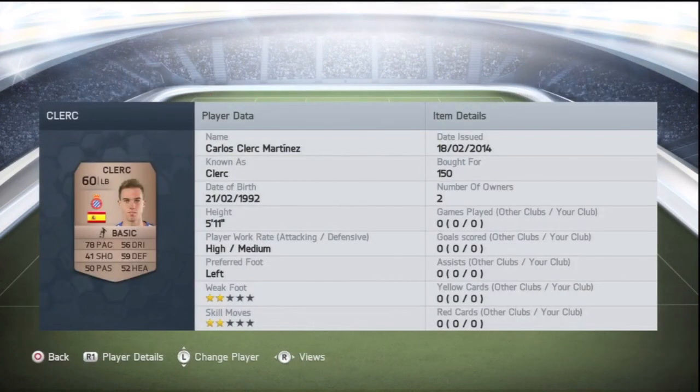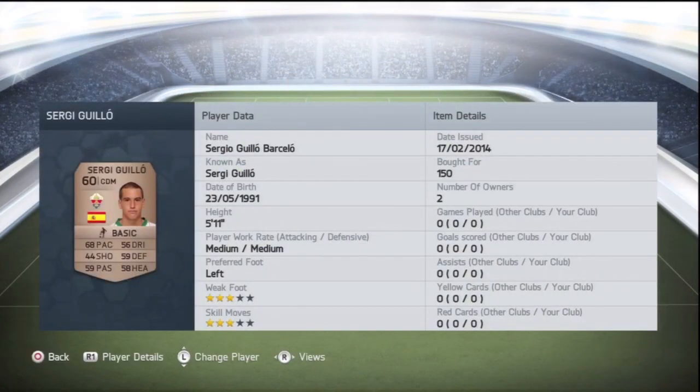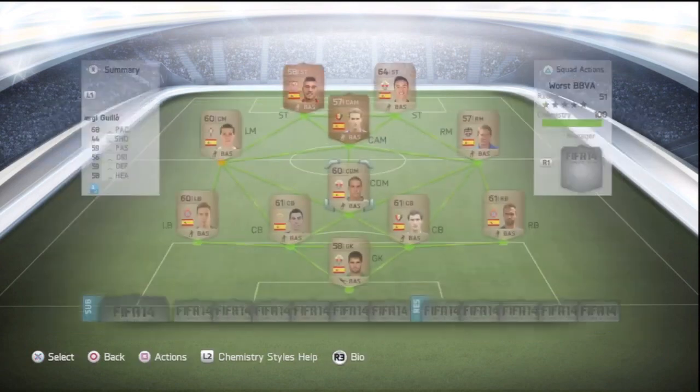The left back is Carlos Clerc Martinez — 78 pace, the fastest of my defenders, really happy about that, 150 coins, you really can't go wrong. At CDM we have Sergio Guerrero-Baselo: 68 pace, 59 defending, 3-star weak foot. I'm not really bothered about that because I'm not really going to be shooting much with him.